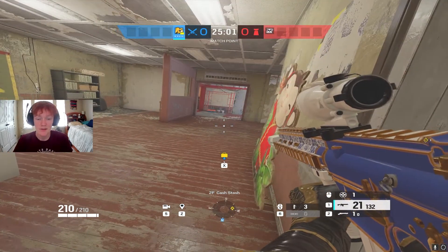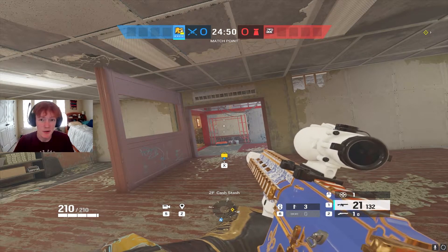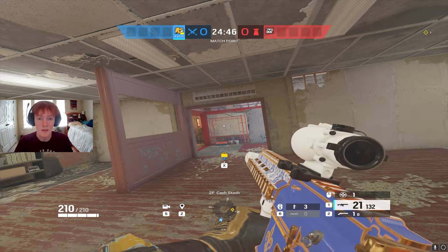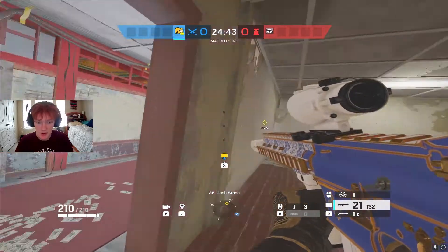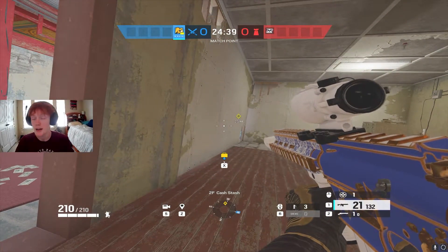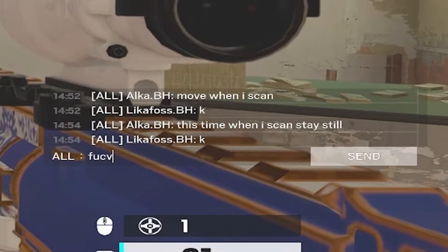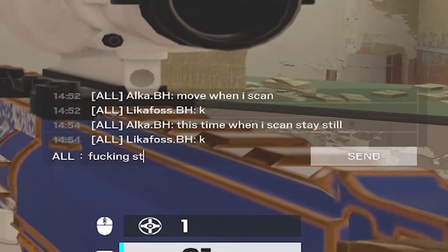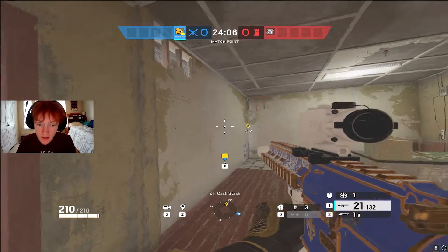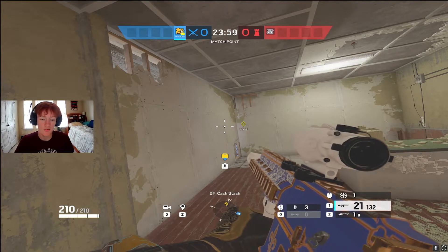So my first tip is: drone out the defenders first, get information on where they might be sitting, scan, and then take control of the rooms around you while the scan is active so defenders can't move. With Lion, you're always going to be useful when you hit scan because there's no real counterplay and no real difficulty using the ability. If you're randomly throwing out Lion scans, they can still be just as beneficial if you know how to play around them. You can also scan mid-gunfight — a Lion scan either makes the enemy sit still or gives you pings when they're moving, which can help you get wall bangs or pre-fires.